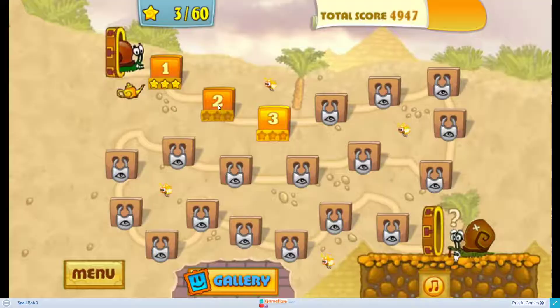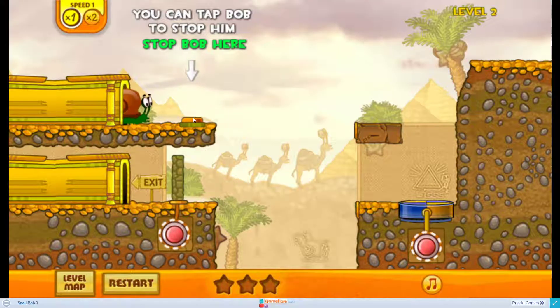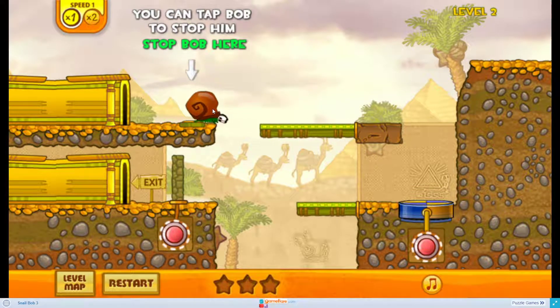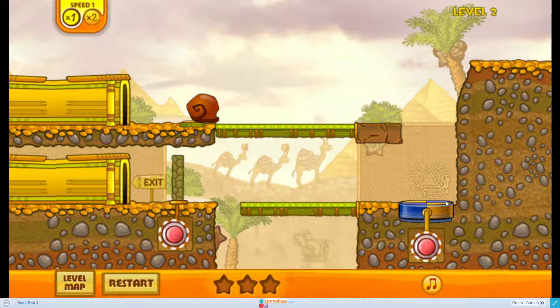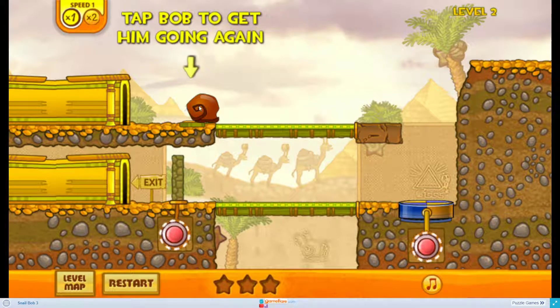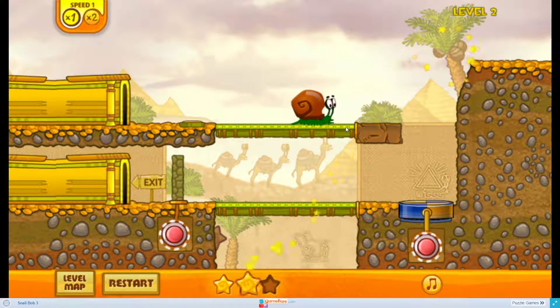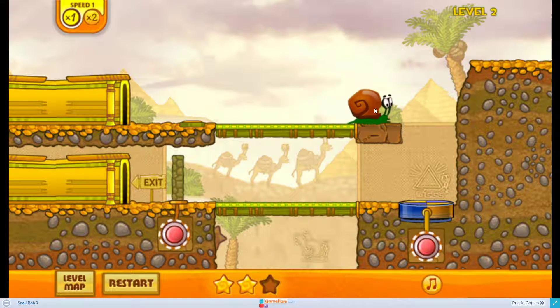Let's go for level 2. When you click on the snail he will stop, and that sometimes will be important. Let's see - can I find any stars on this level? Yes, there is one here. The rest of the stars will be hidden as well, so that's a part of the game. There is a star here and I just saw one but I've lost it.